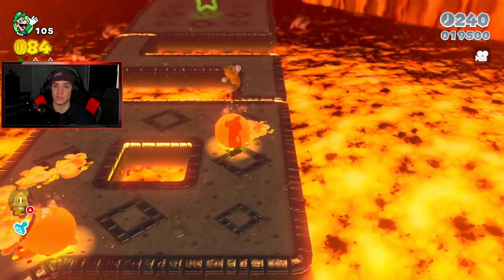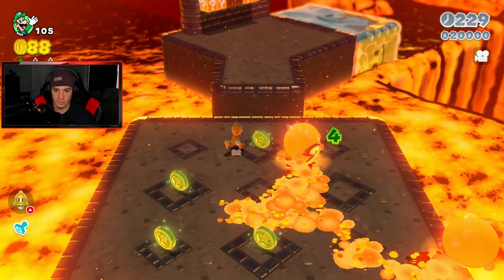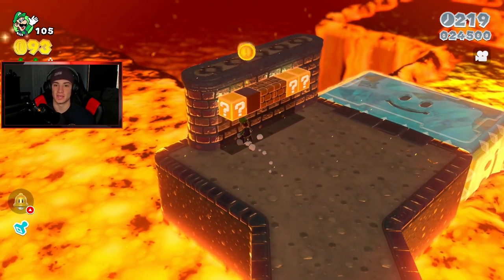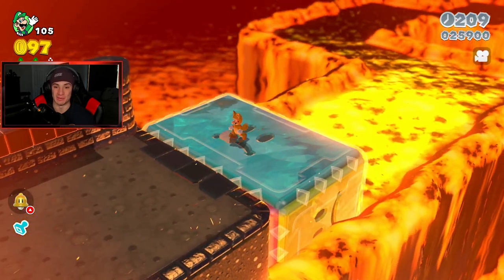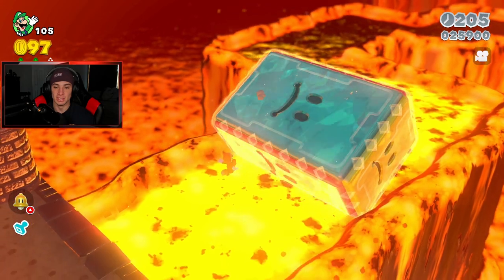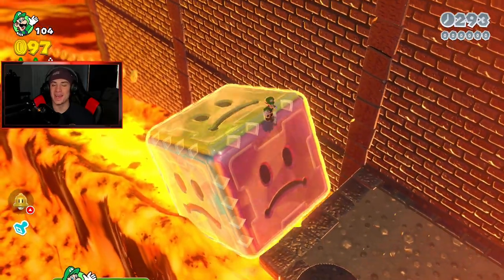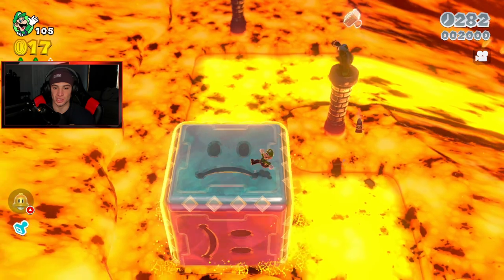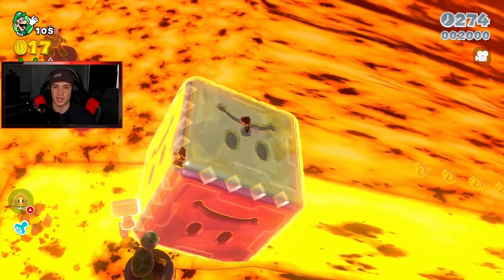I do not want to lose my Tanuki tail — it's too precious. There's lava bubbles popping out which are really annoying. We should use our invincibility frames to grab the second green star — beautiful! Give me another tail, yes sir! That's why I need it. One more green star left and we're doing good on this level, but it's really tricky. I hate this game — I'm just gonna bring out the cat suit at the end here.